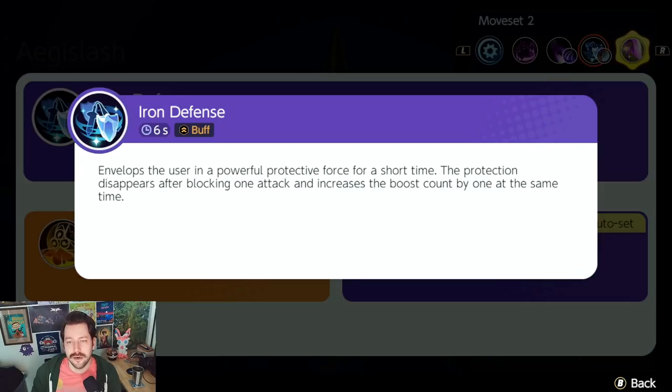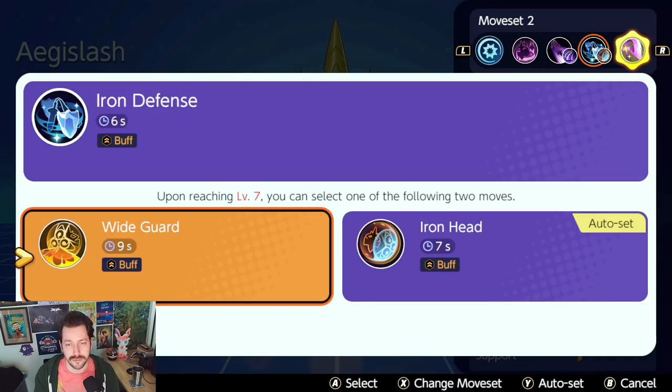Iron Defense basically gives you the ability to nullify one attack completely, which is really nice. It also increases your boost count once you use it. It's great for brawling — you can use it on wild Pokemon and tank entire moves like a Talonflame fly.